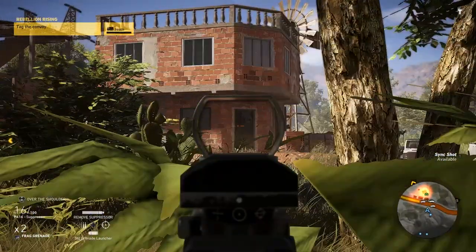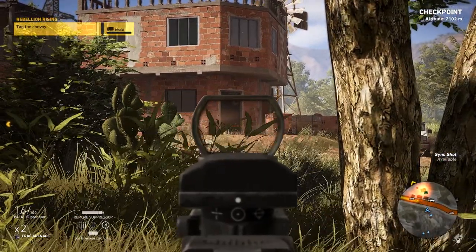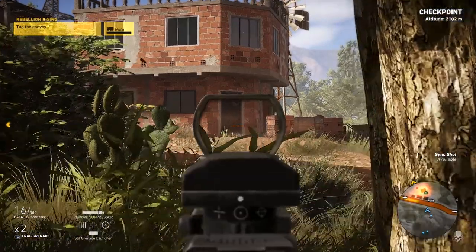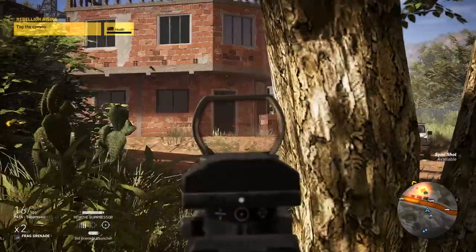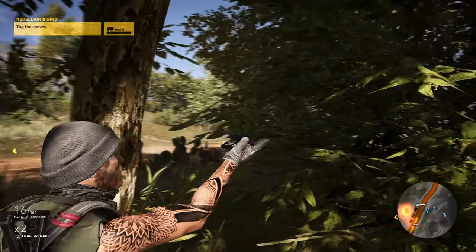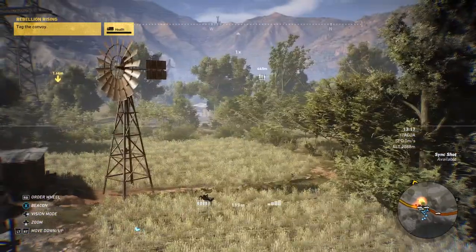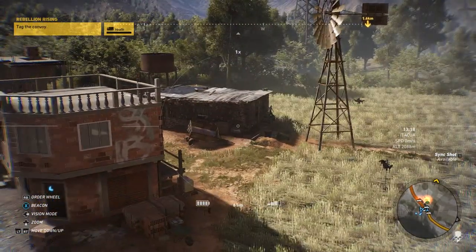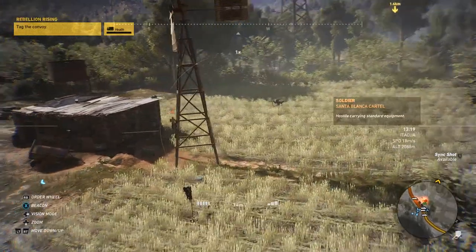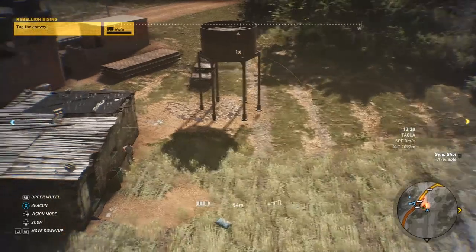I'm going to try and use more features. One thing I want to use is the sync shot, though I'm not sure which button it is — I might have to check my controller. First thing I want to do is send up a drone. I also want to tag more supplies to get experience points, because that will let me level up faster.